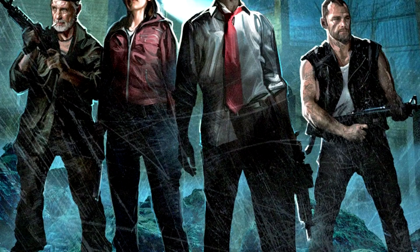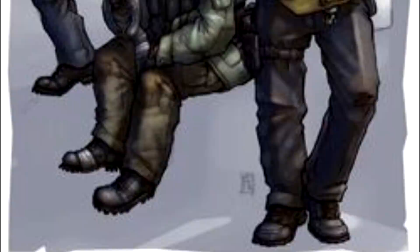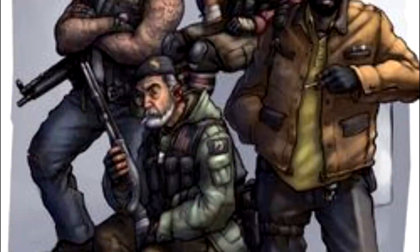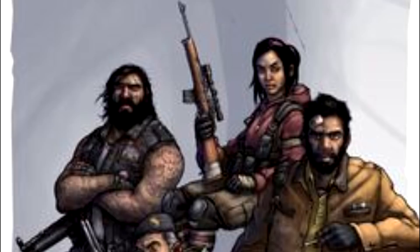Left 4 Dead Original Survivors. We all know the iconic Left 4 Dead survivors — Louis, Bill, Francis, and Zoe. However, the original designs were really different. Bill is pretty much the same, just with some different clothes. Francis was incredibly different, having really long black hair as well as a beard. Louis also looked very different, having short curly black hair as well as a goatee. Zoe also had a very different outfit — a pink hoodie as well as strange pants and socks.